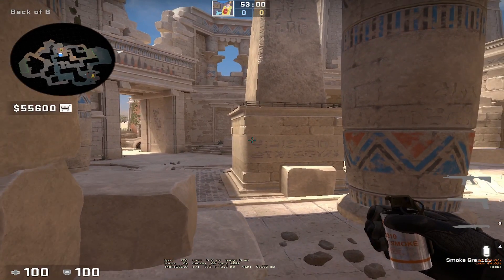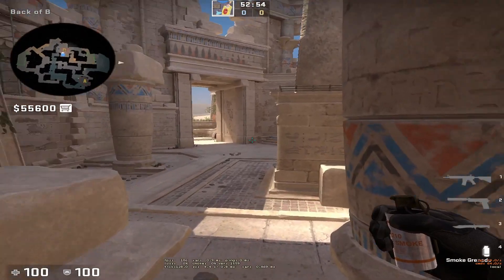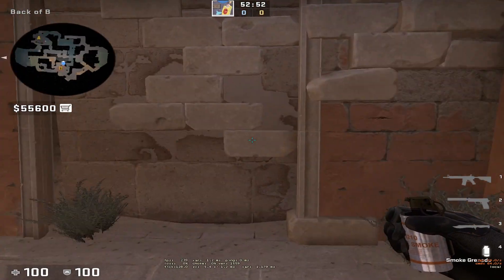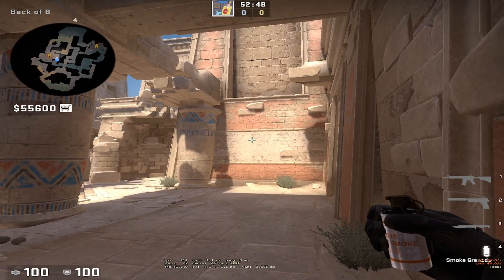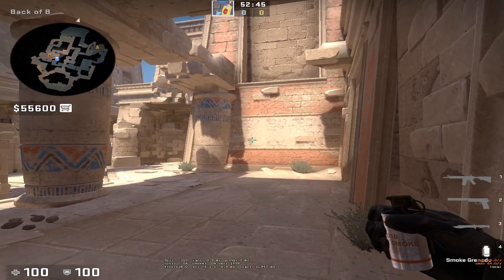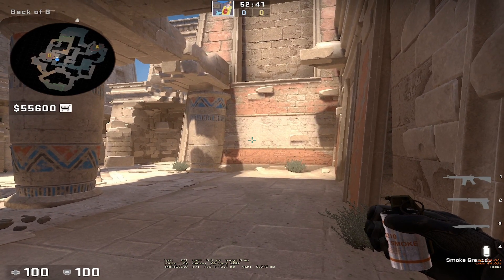Today I'll be doing something a little different — I'll be making a one-way smoke by dupree over in Anubis, and it's going to be over at ninja at B-side. All you have to do is go to the corner of ninja. You can see these little drawings on the wall, and all you have to do is aim at like the skirt of the drawing of the person here, as you can see at the bottom right.